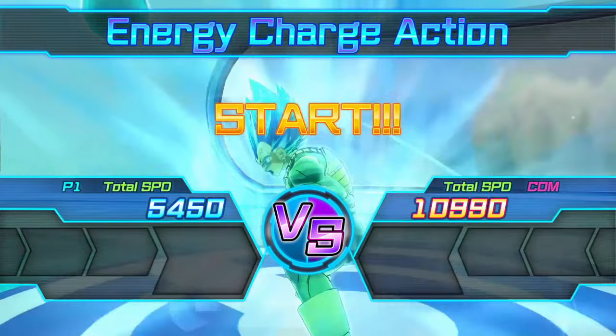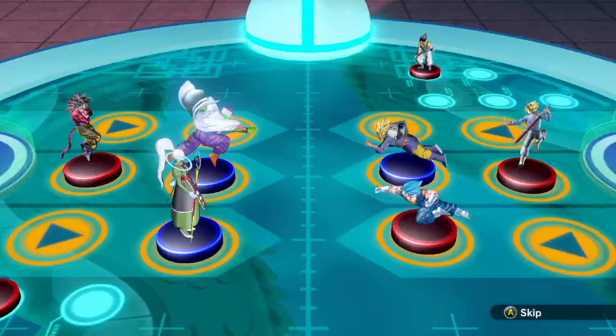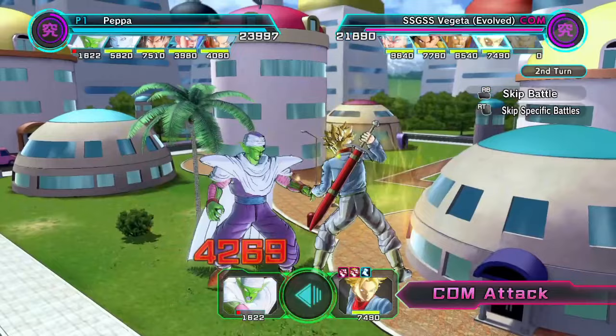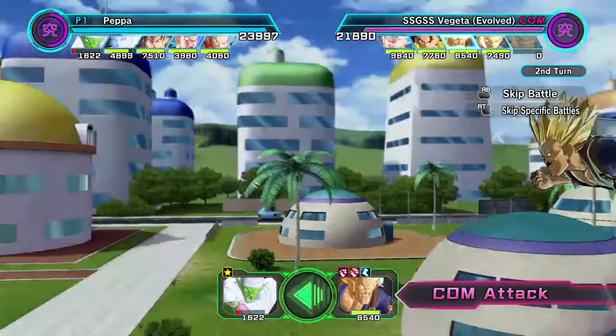I've been wanting to get back into it. I've got other figures to showcase, so I will be doing them. I'm probably just going to stick to doing the good version of each figure. I know I did both versions for a lot of them like Kale, Caulifla, Jiren - but that was because both figures could have uses. One of the Tapions is absolute garbage, even the good one isn't great, and the other one is useless.